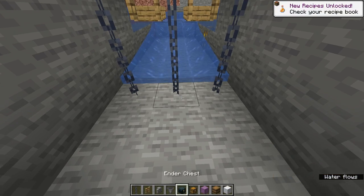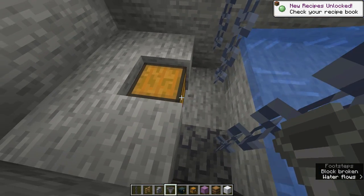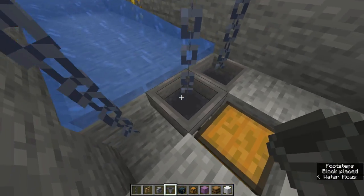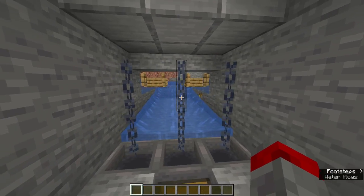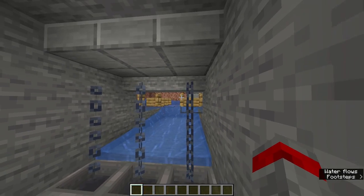Dig a room for yourself and get a chest and hoppers. Put the hopper behind the chest and connect the hoppers up. We are actually done if you don't want to do the redstone portion.